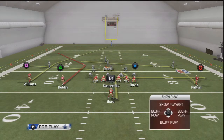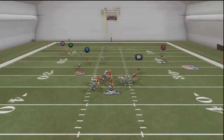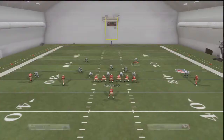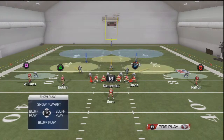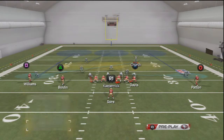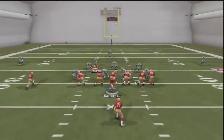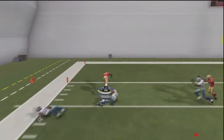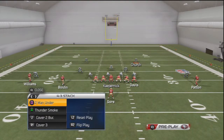Against zone, this deep route with Baldwin the slot receiver gets open every single time. It's a route towards the sideline with crazy separation — gets open every single time. Here we're in cover three and look at this: he gets wide open for a nice catch and we even score a touchdown.